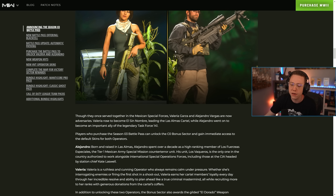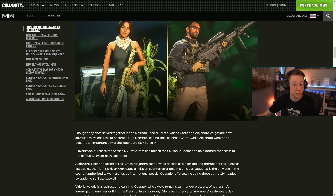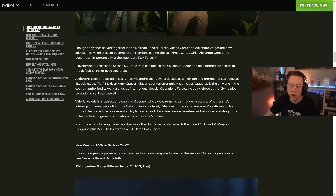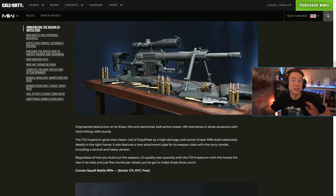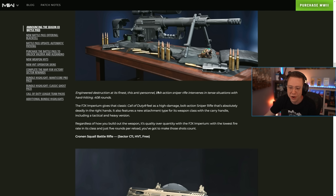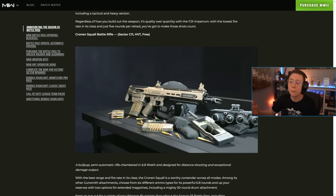Purchasing the battle pass unlocks Valeria and Alejandro as the two main battle pass operators. Alex was another leaked operator for Season 3 — he could potentially come as part of the raid with the Season 3 Reloaded update. New weapons are in sectors C4 and C11. The FJX Imperium sniper rifle is essentially the Intervention sniper and is going to be very fun. It's quality over quantity with the lowest fire rate in its class and just five rounds per reload, so you've got to make your shots count.